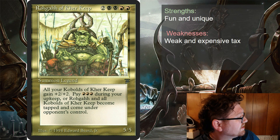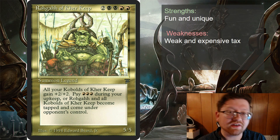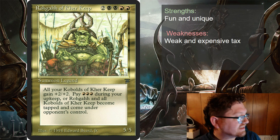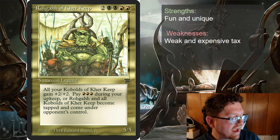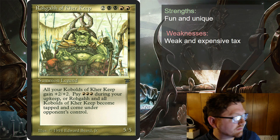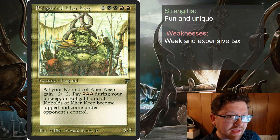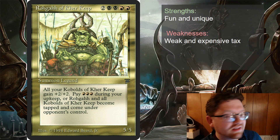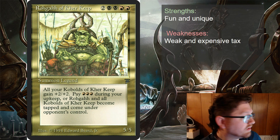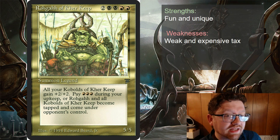And that's going to do it for Rogah of Care Keep. Fun commander, unique commander. Kobolds are very fun and unique, but they're also very weak. That is an expensive tax to play, and it's just an expensive commander right off the get-go. So bear that in mind. Three mana every turn is a lot of mana to lose and not be able to use, so be careful. I think the goad deck would be a lot of fun.